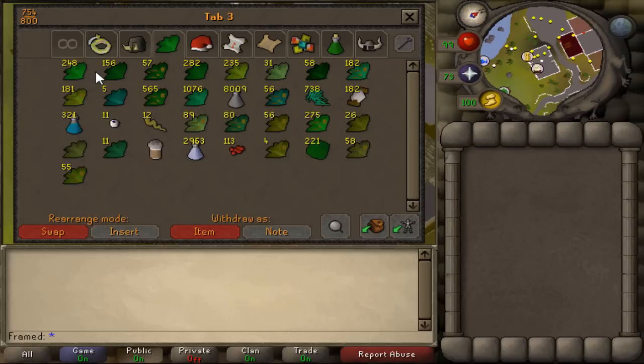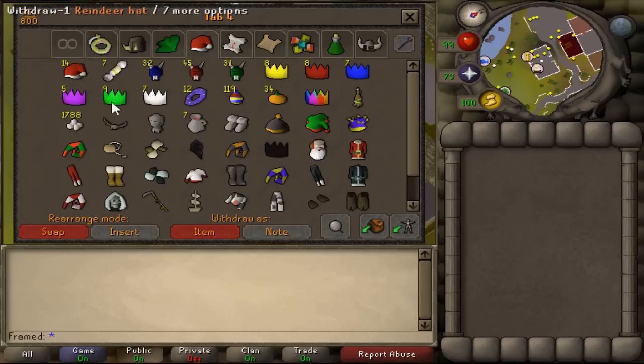There is my Herblore tab, which I really don't do Herblore much. I should be getting my reward boxes from Nightmare Zone, but I don't really ever do that — I can't even remember the last time I went near Nightmare Zone.